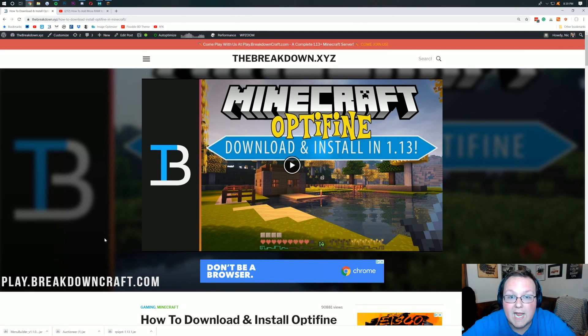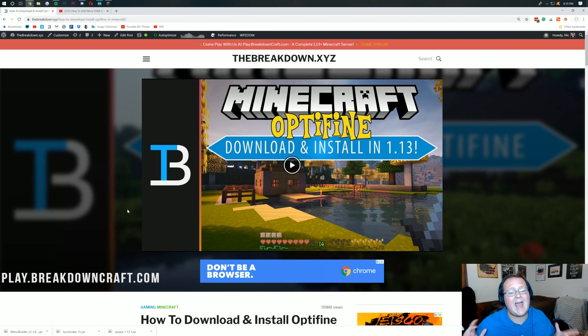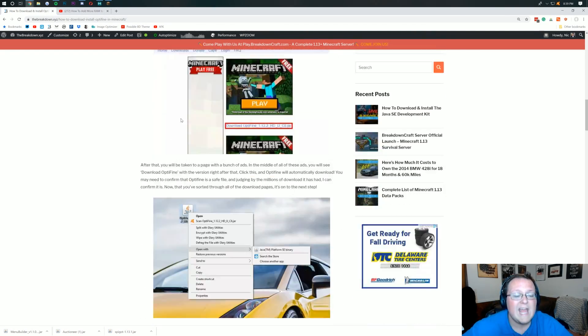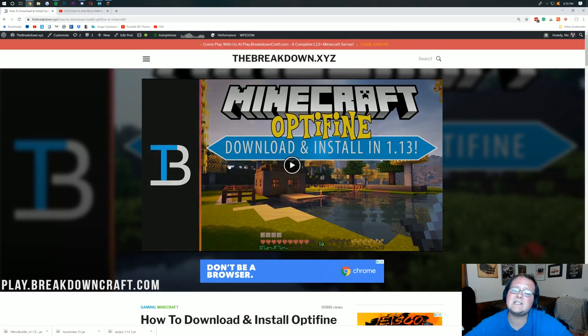Optifine is the best way to get good performance in Minecraft. I have a complete tutorial on how to download and install it — it's linked at the top of your screen as well as in the description below. It'll take you to our in-depth Optifine tutorial, available in both text and video format, showing you how to get Optifine up and running in Minecraft 1.13.1. Go check out that video if you don't have Optifine already.